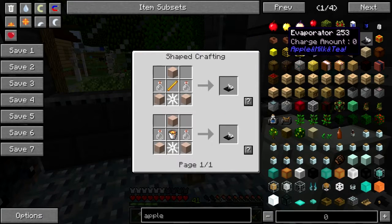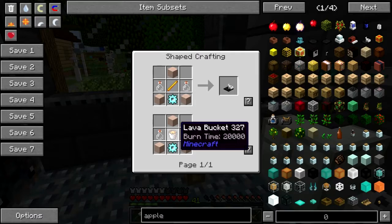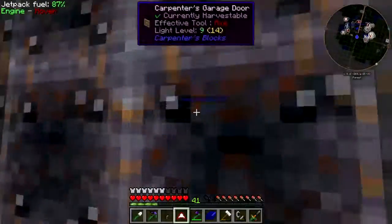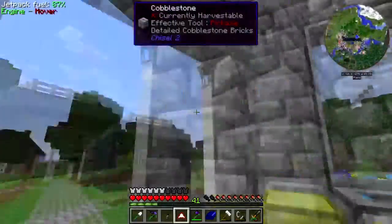Now how do we make the evaporator? Blaze rod, iron gear, white stained clay - it has to be white - or a lava bucket. I was gonna say - I've got no blaze rods. I've got plenty of blaze powder, no rods.